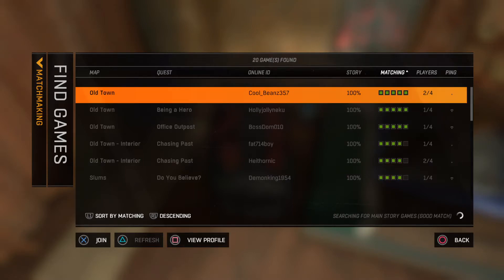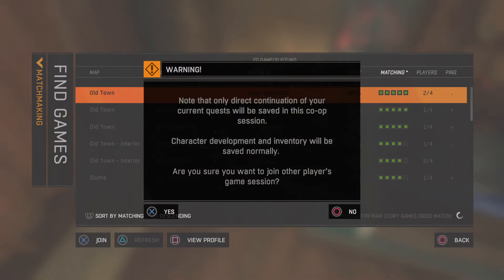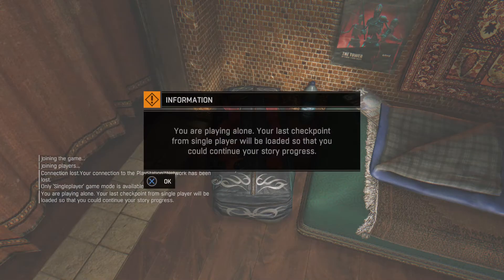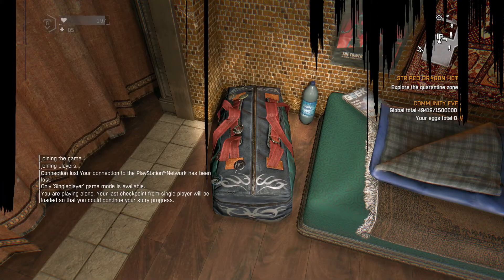You click on Old Town, and right before you click on yes, you click it and then click on that. Then press square — yeah, like multiple times.